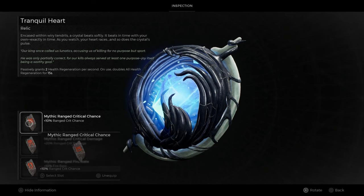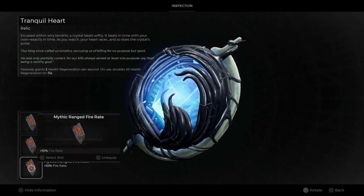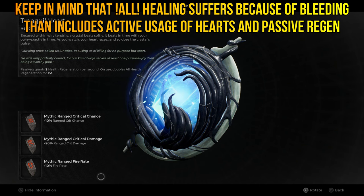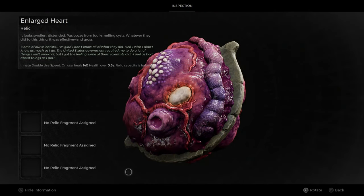For our heart I am using the Tranquil with Mythic Ranged Critical, Mythic Ranged Damage on Critical, and Mythic Fire Rate fragments. The heart itself is not exactly a requirement — I use the Tranquil Heart a lot because I love the way it heals. I have a ton of lifesteal on this build with passive regeneration from Regrowth that pretty much nullifies the bleeding, giving me a constant stream of healing. If you want instant healing despite the bleeding, go for Enlarged Heart — it's gross, cuts your usage in half, but is extremely potent. Use whichever fits your needs.